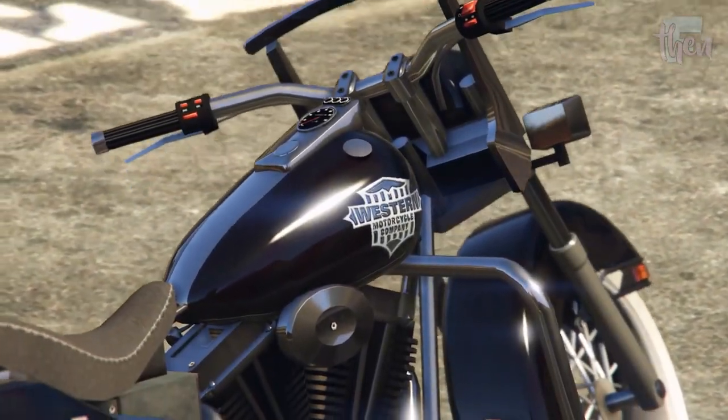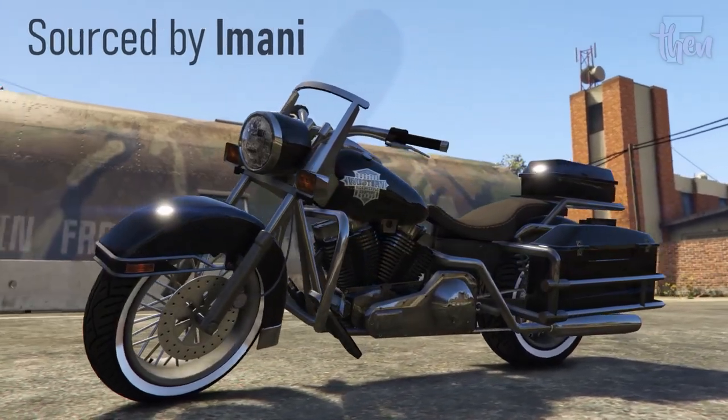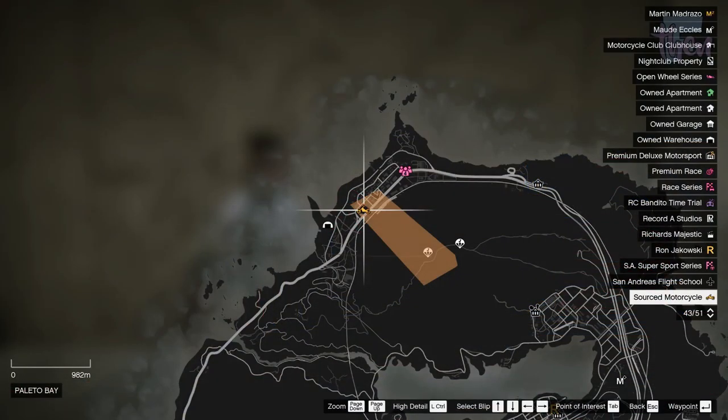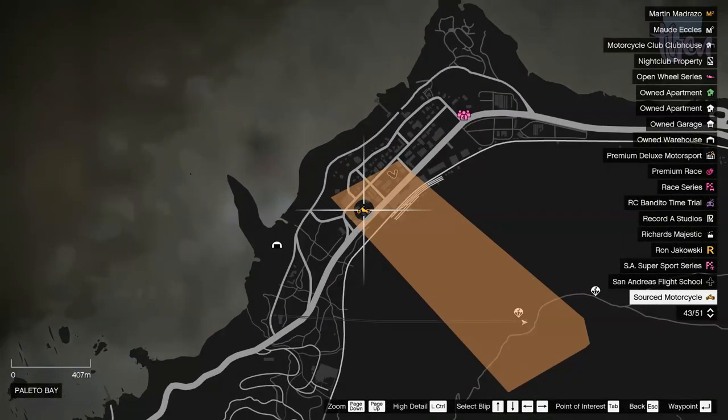Imani is also able to locate a black Sovereign — the civilian version of the police bike, otherwise found only with a U.S. flag livery. The Sovereign can be found in a gazebo near the ammunition store in Palito Bay.